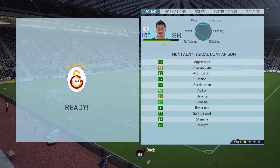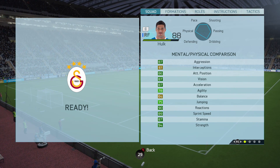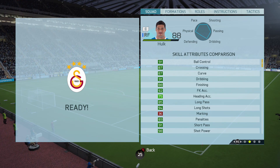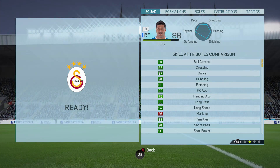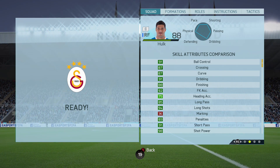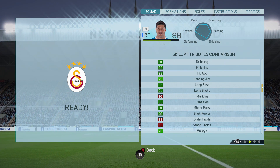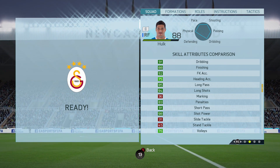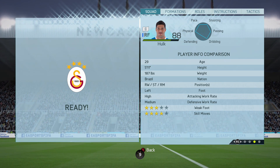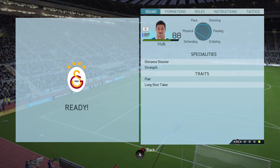Hulk's in-game stats: 87 aggression, 86 attack positioning, 87 vision, 87 acceleration, 90 reactions, 89 sprint speed, 87 stamina, 94 strength. He also has 91 ball control, 87 crossing, 87 curve, 91 dribbling, 88 finishing, 92 free kick accuracy, 94 long shots, 91 short passing, and 98 shot power. He has 3-star weak foot, 4-star skill moves, high/medium work rate, along with distance shooter and strike speciality, plus the flare and long shot taker traits.